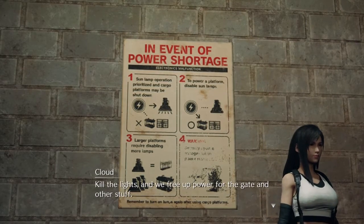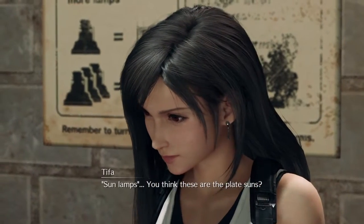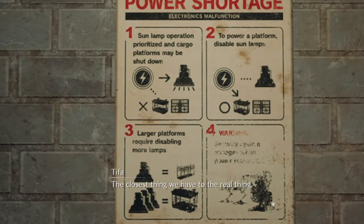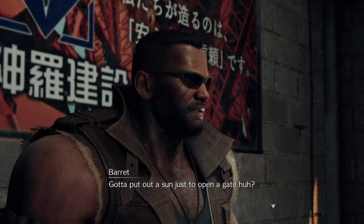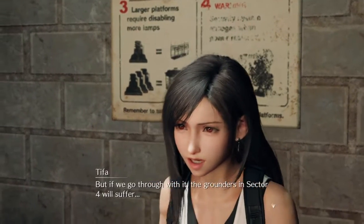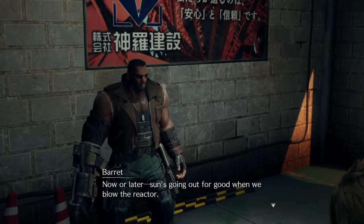Kill the lights and we free up power for the gate and other stuff. Sun lamps — you think these are the plate suns? The closest thing we have to the real thing. Gotta put out a sun just to open a gate. But if we go through with it, the grounders in sector 4 will suffer. Now or later, the sun's going out for good when you blow the reactor.